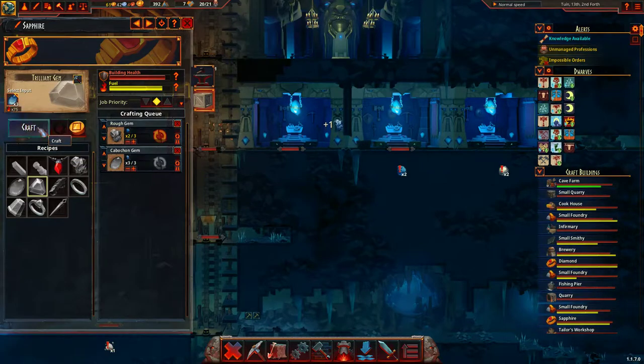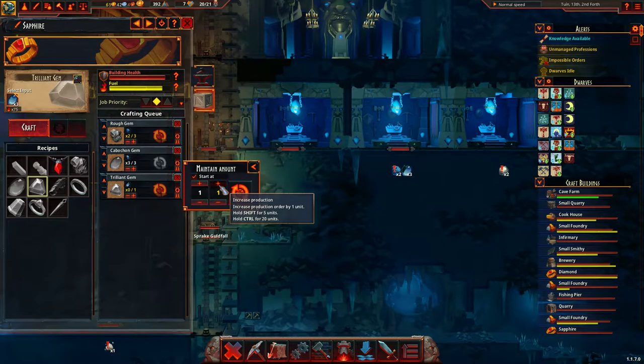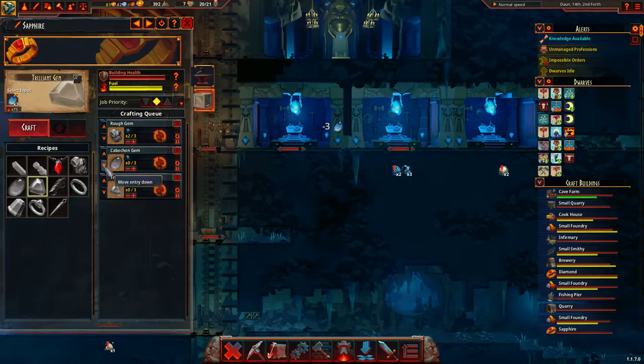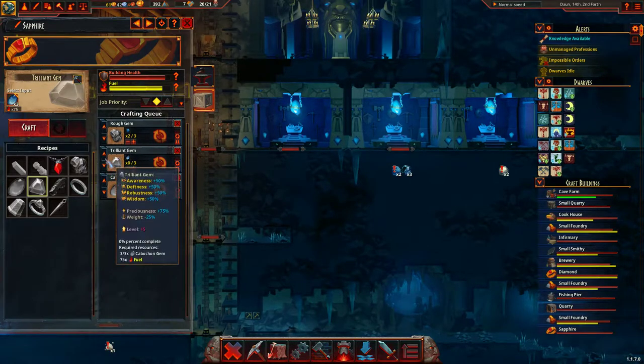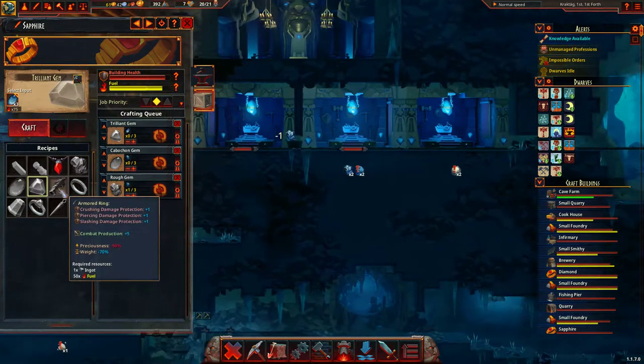The next one of these — so this is a sapphire. We'll make three of those. Don't immediately sell them. Oh, that's an option — that's really annoying me. That option is on always — it's like, forget it. Right, yes, that. Sweet.